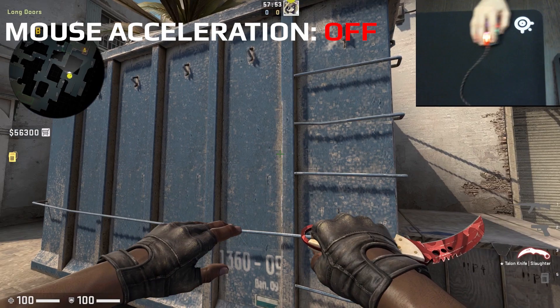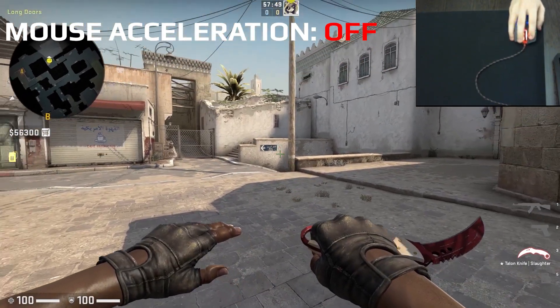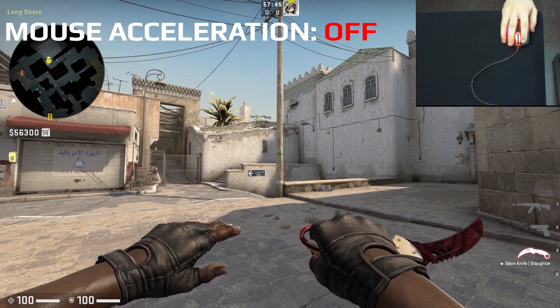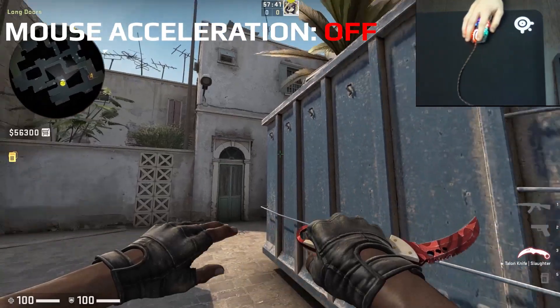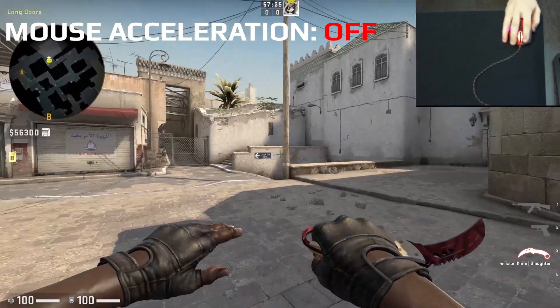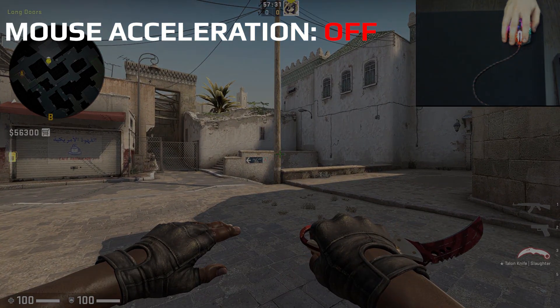Mouse Acceleration. The essence of this function is that your game sensitivity increases as the mouse moves faster. To explain with an example: with acceleration turned off, we move the mousepad from one end to the other very slowly at first, and then very quickly. As you can see, the character's gaze in both cases stopped at about the same place.